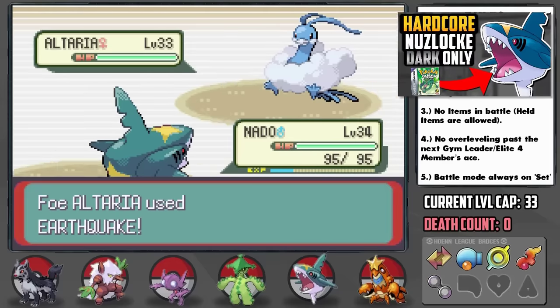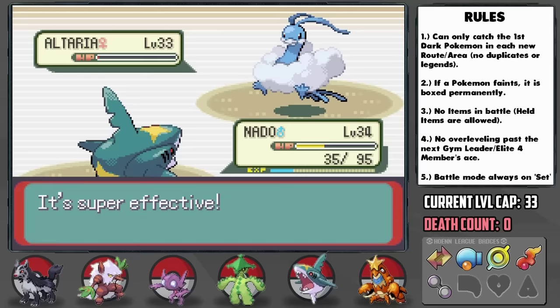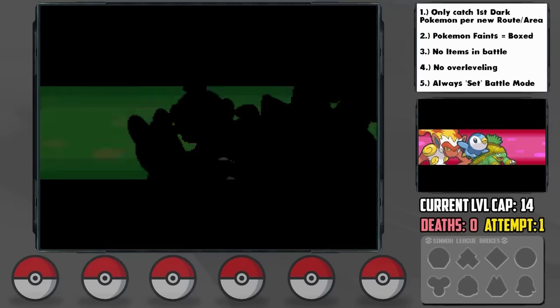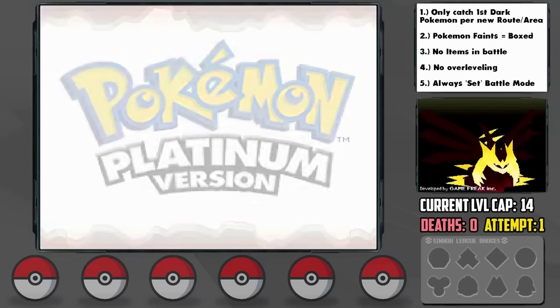A couple months ago we tried to beat a hardcore Dark-type Nuzlocke of Pokemon Emerald, and we realized how terrible the typing was, since it's a special type offensively in those games, yet most of the Pokemon with the type are much better physical attackers. So today I wanted to see if there was a substantial improvement with them in Gen 4 when moves themselves got the physical-special split.